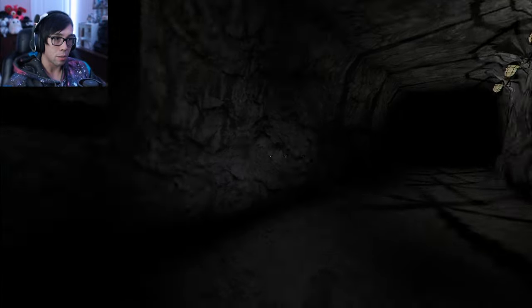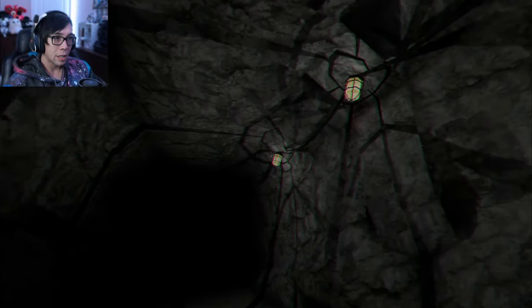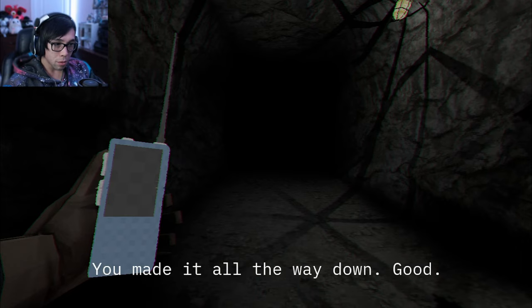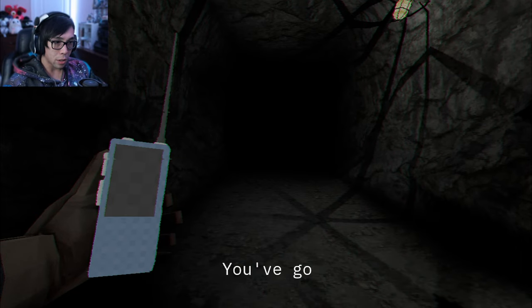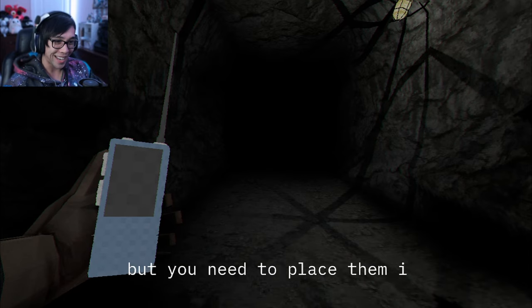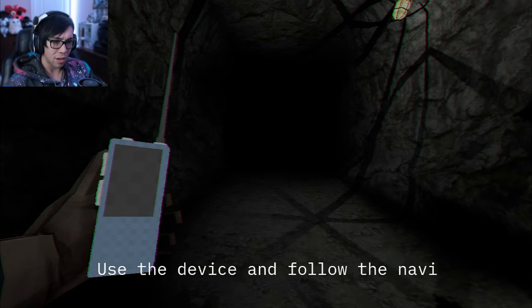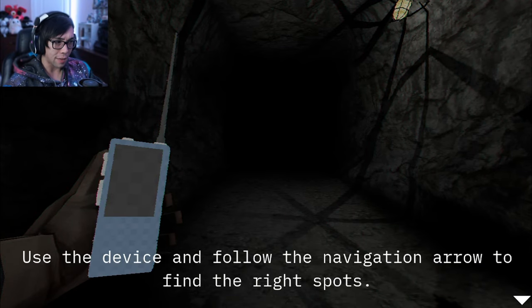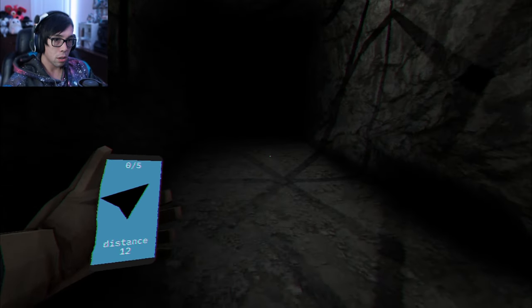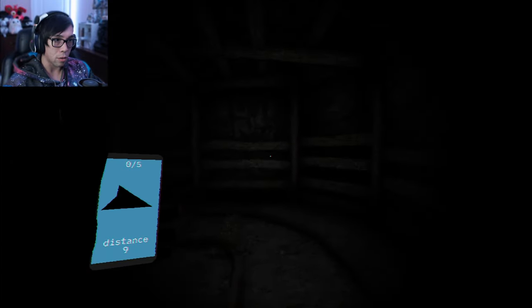I'm getting some really bad lag, but the game's loading up. Hello, you made it all the way down. You've got a bag full of C4, and you need to place them in specific locations. Use the device and follow the navigation arrow to find the right spots. Distance: 12, 11, 10 — it's counting down the closer I get.